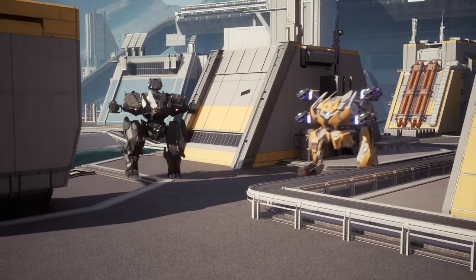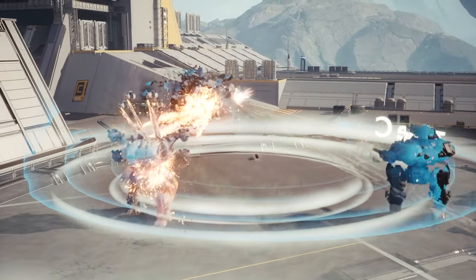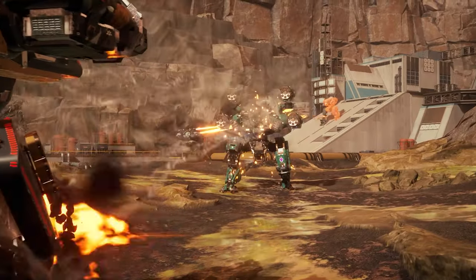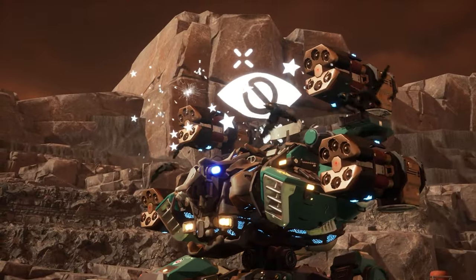Elimination also brings two new ability modules. Use Blast Wave to deploy a time bomb and clear crucial areas of enemy presence. And fire the Dazzle missile to blind your opponents for a couple of seconds.